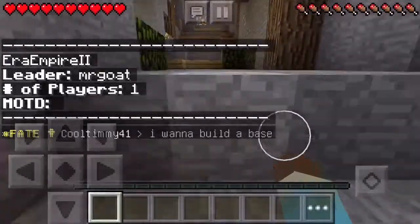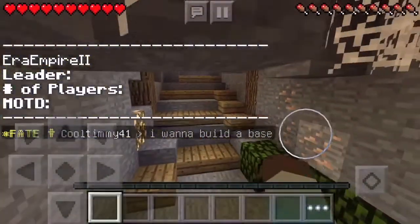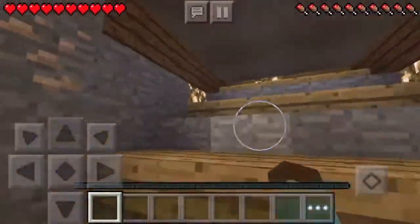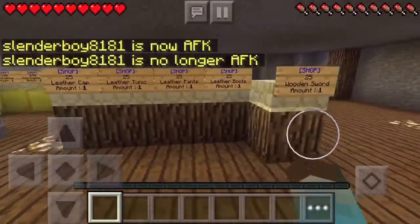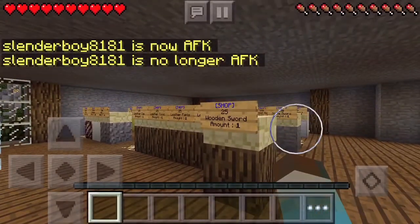If you guys want to join my faction, it's Era Empire 2. Billy is the leader of Era Empire so I'm the leader of the secondary one. This is the armor shop — it's pretty nice. My suggestion would be that the shops should be a bit closer together, but it's fine.